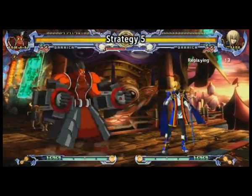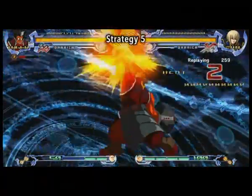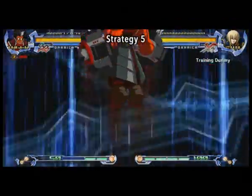Tigger's back dash is invincible for longer than you'd expect. Use it to dodge predictable moves, then punish your opponent.